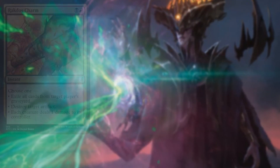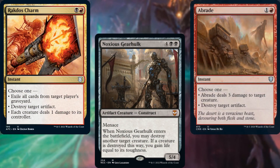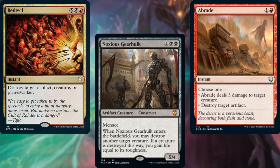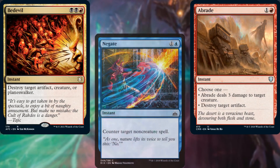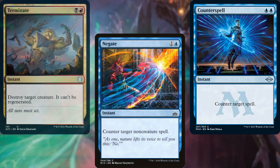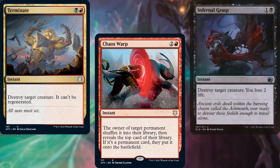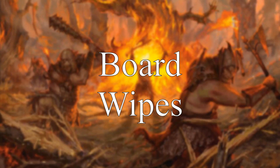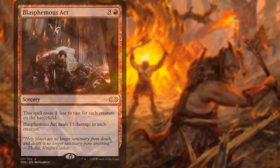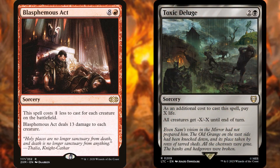Rakdos Charm, Noxious Gearhulk, Abrade, Bedevil, Negate, Counterspell, Terminate, Chaos Warp, and Infernal Grasp help us to interact with our opponents as needed. Blasphemous Act and Toxic Deluge help us to reset the board as needed.